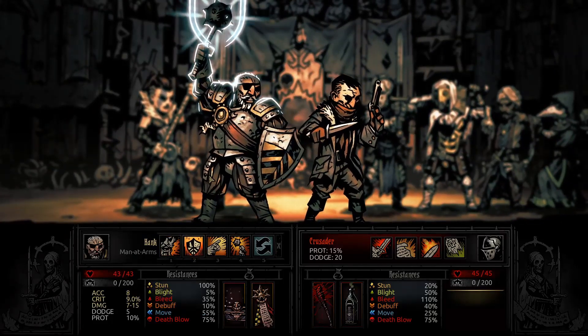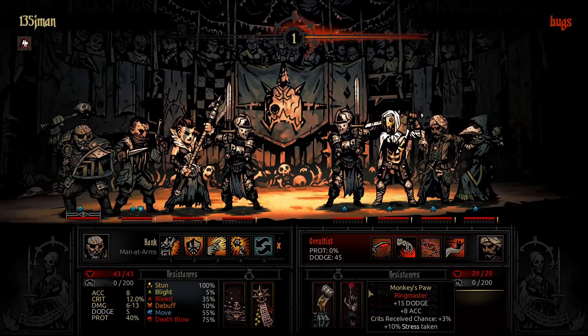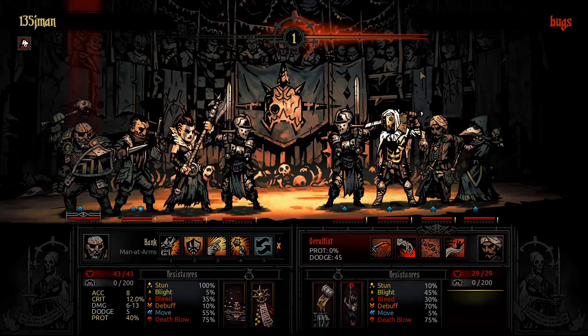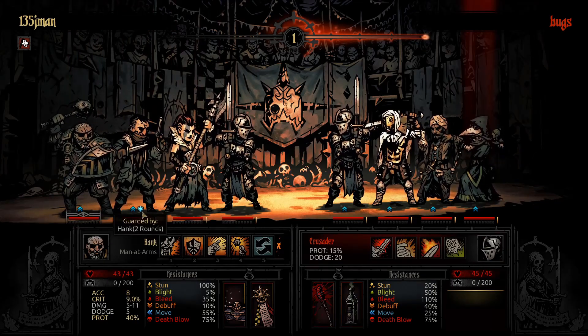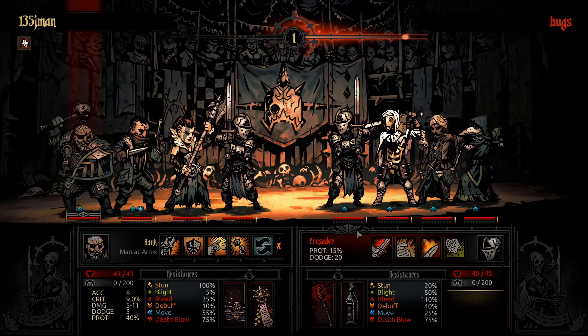Okay, I got the Highwayman. I wanted to bolster, but in case they pull the Highwayman, I'd rather not have that happen. This is also a boost — fight and bleed resist, which could come in handy. Definitely come in handy.